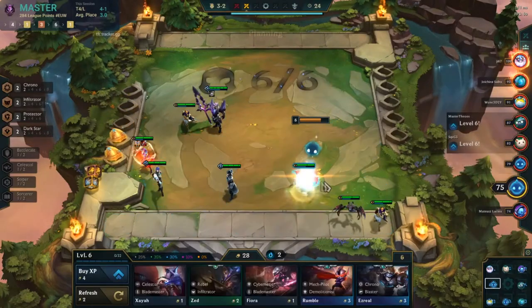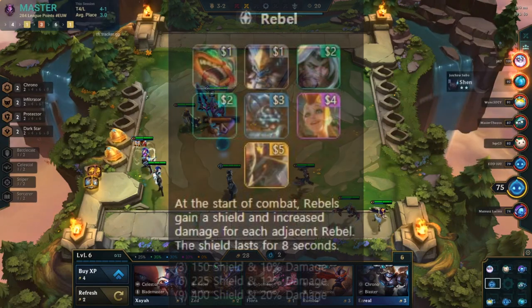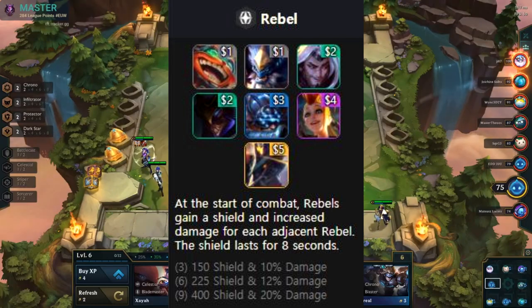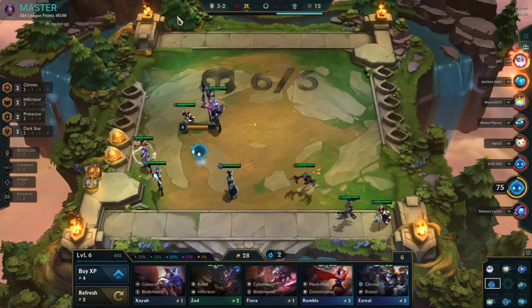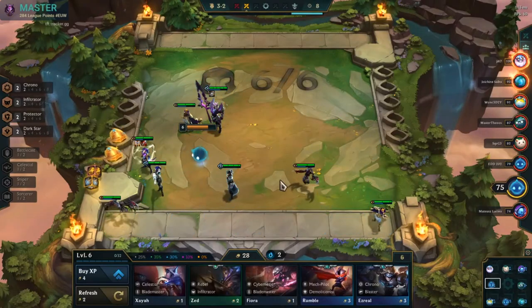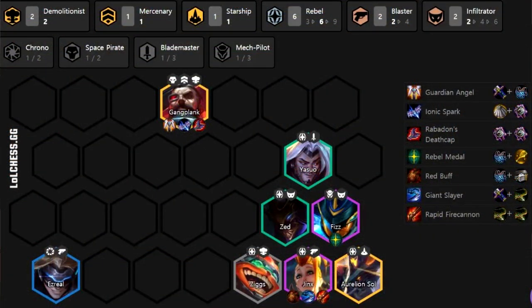Next up we have the Rebel spatula. Rebel is a very strong synergy — it gives a shield to everyone and amplifies their damage at the start of the game. When you're playing six Rebels you always want at least one Rebel spatula so you can run stronger units instead of some of the weaker Rebel units. My favorite for this is Fizz, because he makes the best use of the shield and damage buff — he's always going to go off and might get two ultimates off with the Rebel shield.